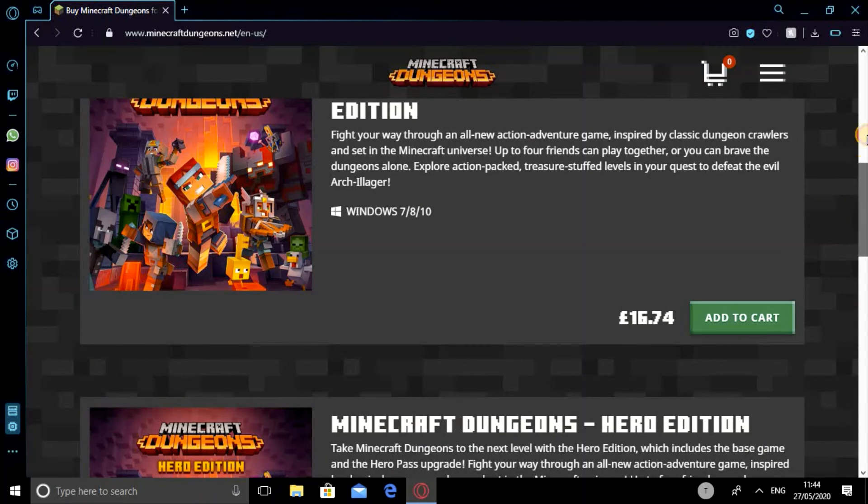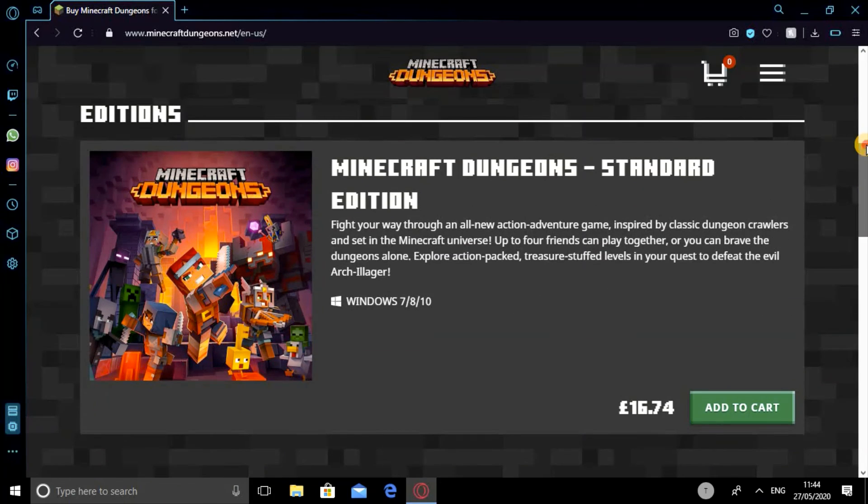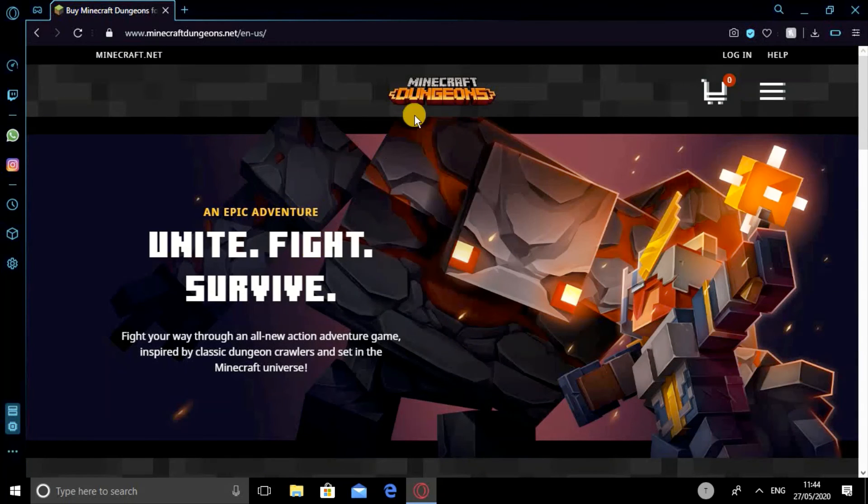If you're going for it, you click 'Add to Cart', put in your card details or whatever, and you're good to go. I'm not buying it today, but I just wanted to show you guys what you need to do.